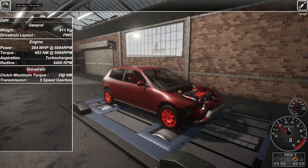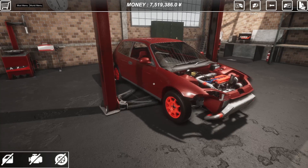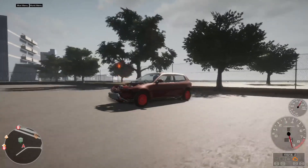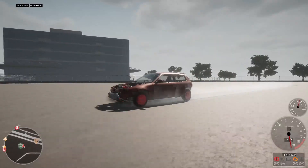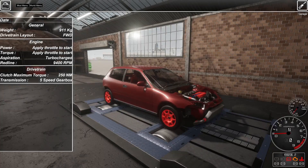Our clutch torque is only 250 — I don't know what that is in bald eagles — but it's not enough. Clearly if we're putting down 482 up here, our clutch can only handle 250. So let's head back to the garage. What can we do to fix that? I know — we do massive, massive burnouts. I can already tell the difference.